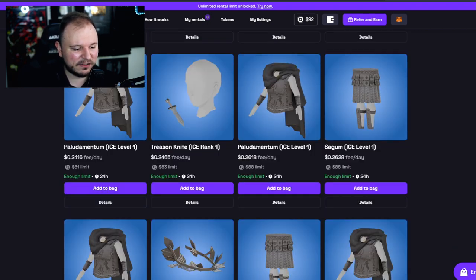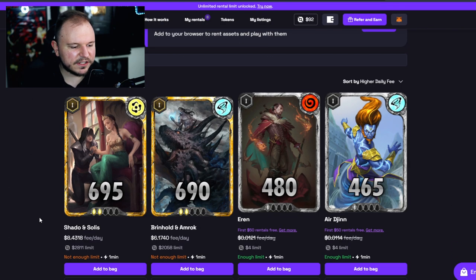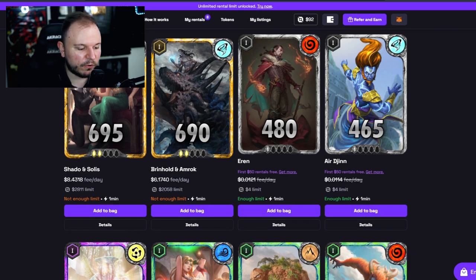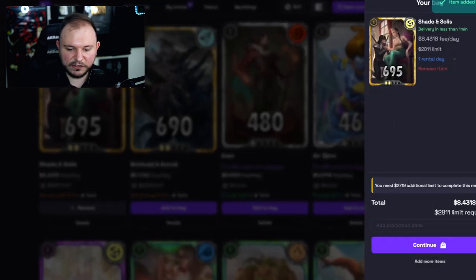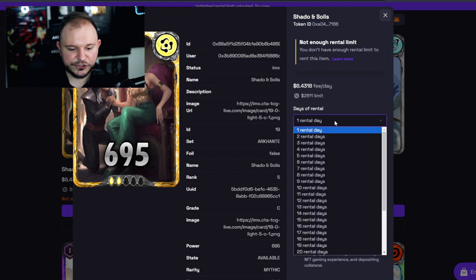Let's go to Cross the Ages and sort from high to low. The most expensive rent for this particular game is $8.40 US dollars per day, and I don't have enough limit — I would need $2,800 of collateral if I want to use MetaMask. No one's going to be putting that much collateral just to rent an NFT. What makes way more sense is to use the custodial LootRush wallet if you're going to be renting expensive NFTs. I can also pick how long I want to rent it for — for example, 30 days.